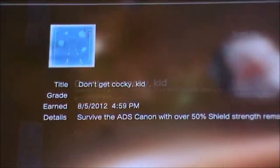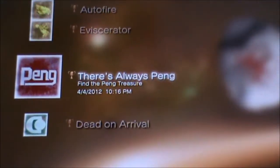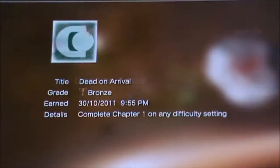The 'Slugger' trophy is medium difficulty, but that 'Don't Get Cocky Kid' trophy is really hard. The 'One Gun' trophy is pretty fun. These are some kill trophies and this is a collectible trophy — 'Peng Me Again.' There's always Peng. This is the chapter one trophy.